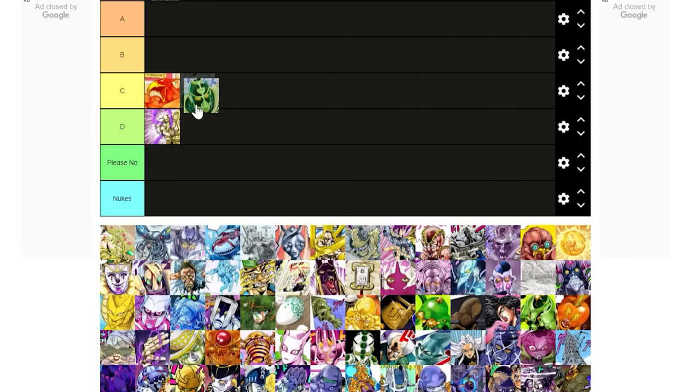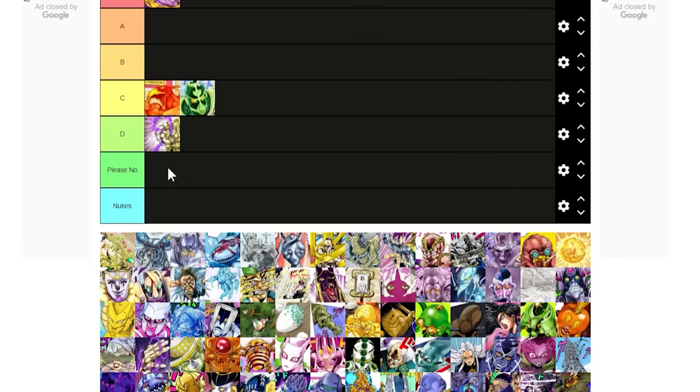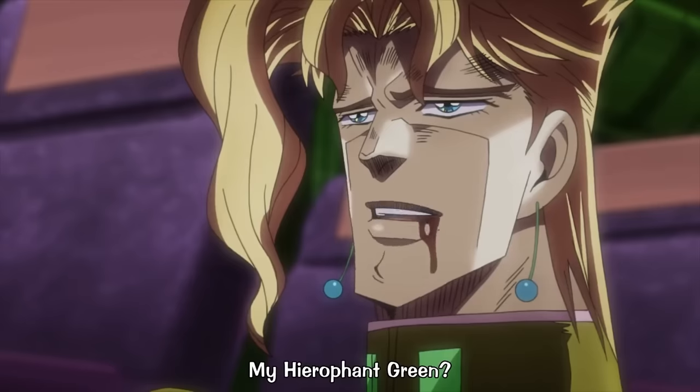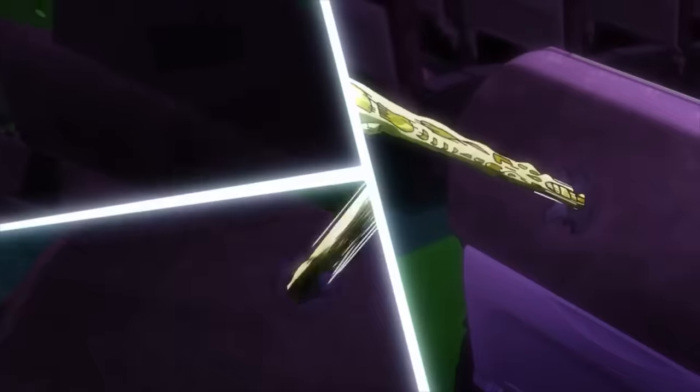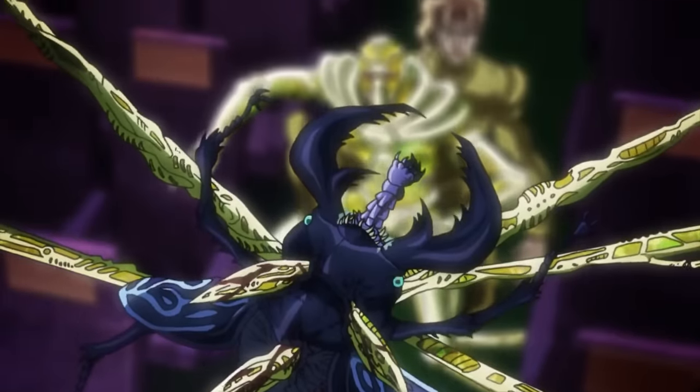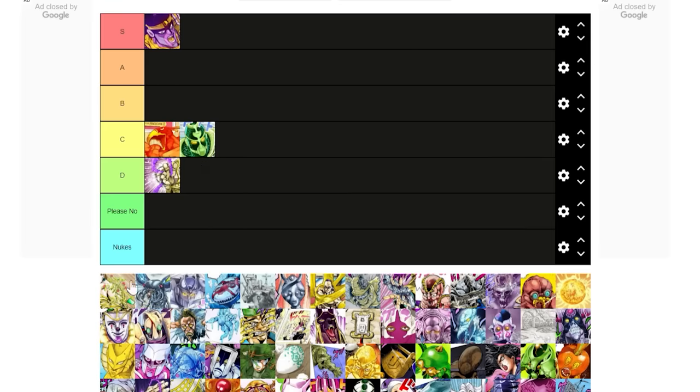Hierophant Green — another C tier. It's got the coiling web ability to figure out where things are happening around you, and it can kind of possess people to move around, which would have some niche uses in life. But overall it doesn't really confer much of a buff, so that's going to be C tier.